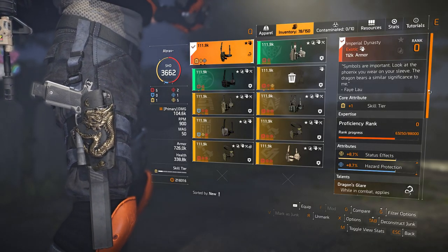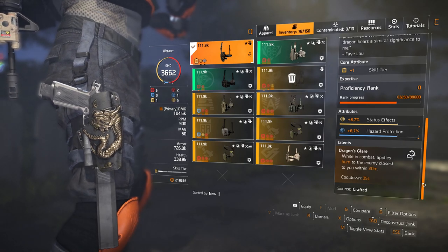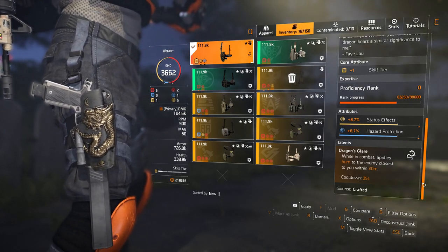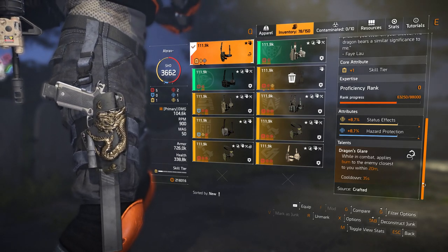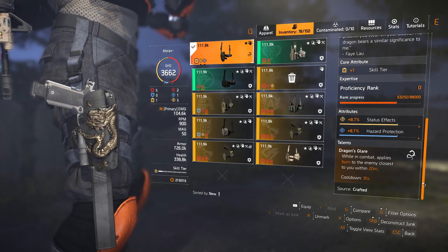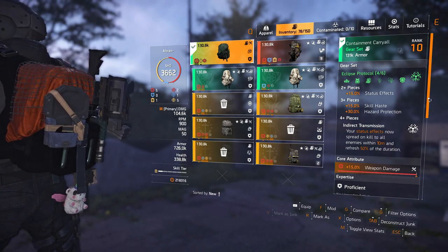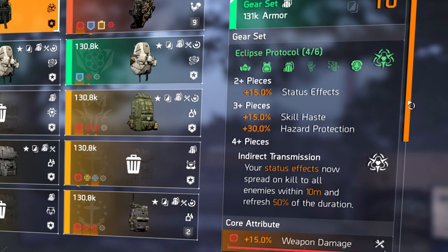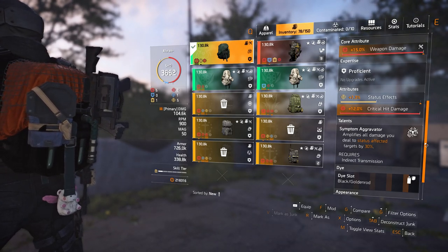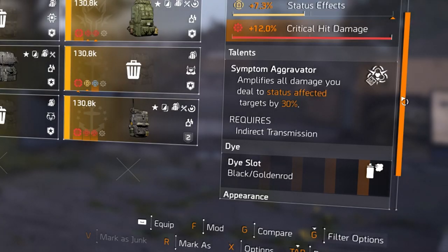The chest also adds the Peripheralation talent, increasing the transmission range to 15 meters and status refresh to 75, giving a wider radius and longer burn. For the holster, I have the Imperial Dynasty — an exotic with skill tier for the core, status effect, and hazard protection for minor attributes. Its talent, Dragon's Glare, applies a burn to the closest enemy within 20 meters while in combat, on a 35-second cooldown. For the backpack, I'm running the Eclipse backpack for the three-piece bonus of 15% skill haste and 30% hazard protection, with weapon damage in the core, status effect minor, and crit damage in the mod slots.